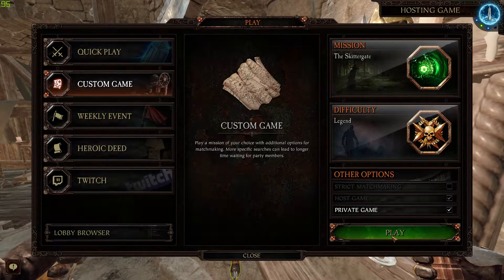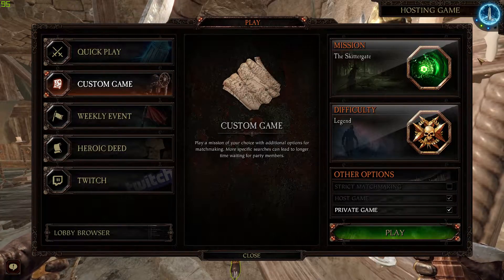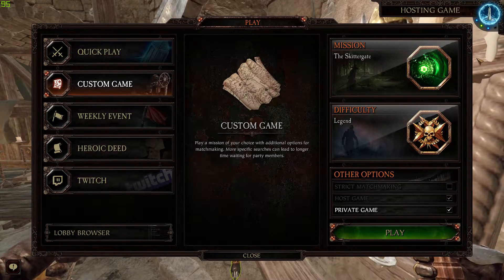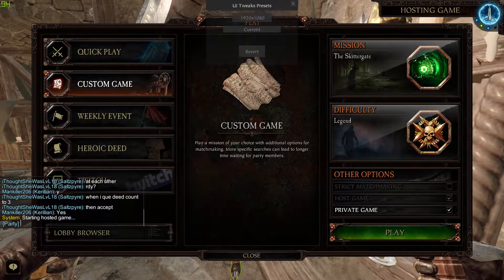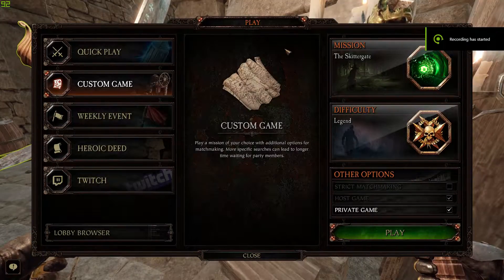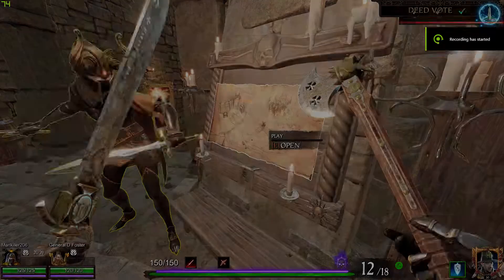The first thing you want to do is find the map and apply the difficulty you want to play on, regardless of the deeds you intend to win. Remember to click private game if you're not a full team, otherwise you will mess up quick plays. Once you have your map ready, you find the deed you want to play and get the reward for, and you queue the deed.